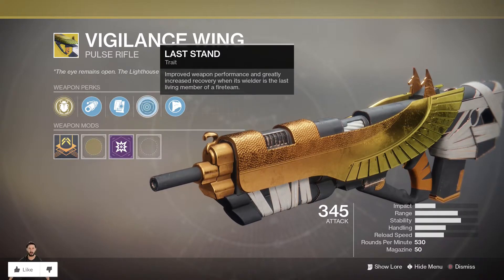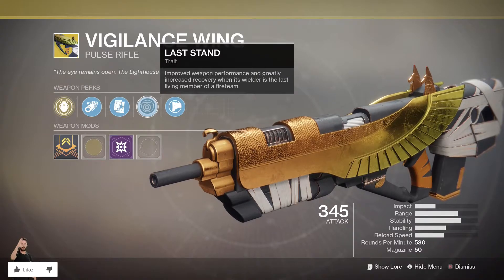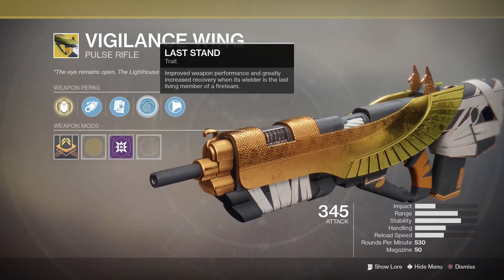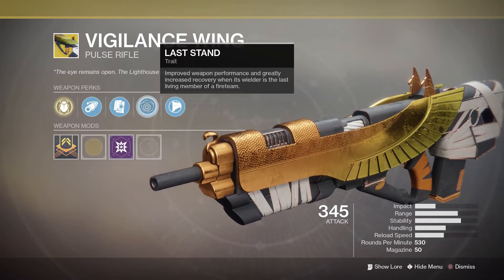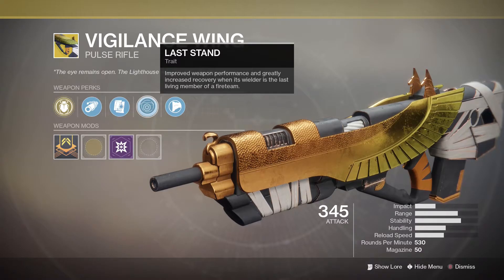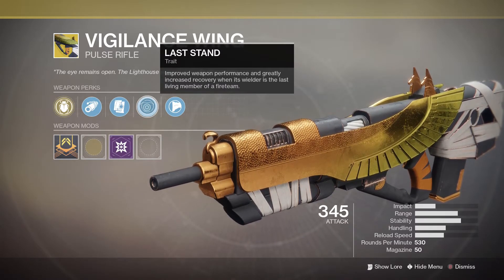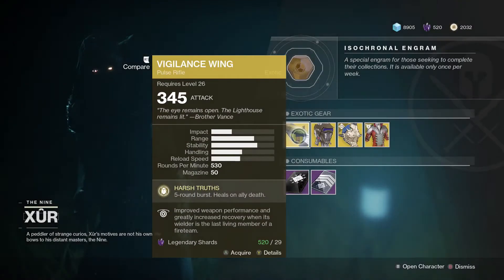But if you want to go against the meta, go with something else. This thing is just beastly. The secondary perk is Last Standing: improved weapon performance and greatly increased recovery when the wielder is the last living fireteam member. That is pretty cool. Anyway, pick it up if you have not got it — once again, 29 legendary shards.